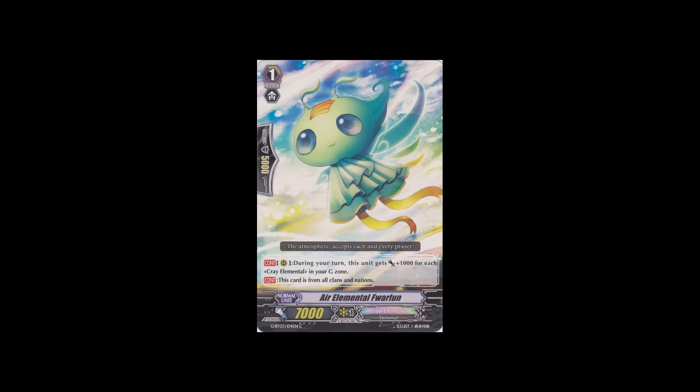The other Kray Elemental is Air Elemental Foirloon, a grade 1 with 7k. During your turn, the unit gets power plus 1,000 for each Kray Elemental in your G-zone — it doesn't have to be face-up, just as many Kray Elementals as you have in your G-zone. I have a feeling that by the end of the G era we're going to be able to make a full-on Kray Elemental deck, because we already have three different grade ones.